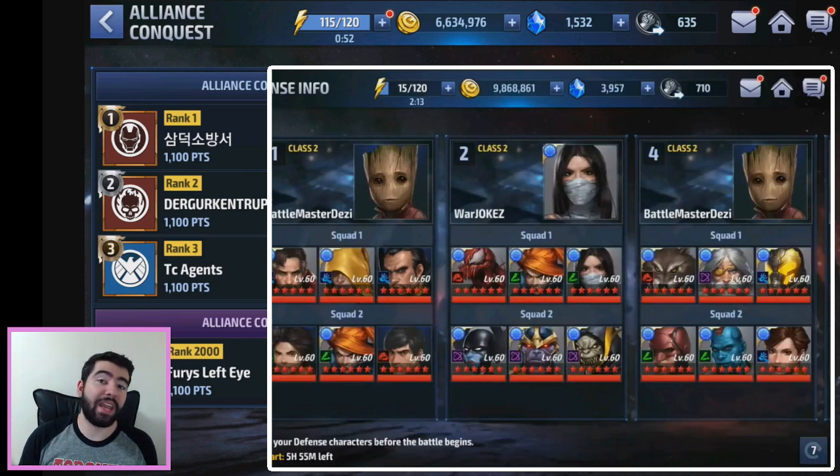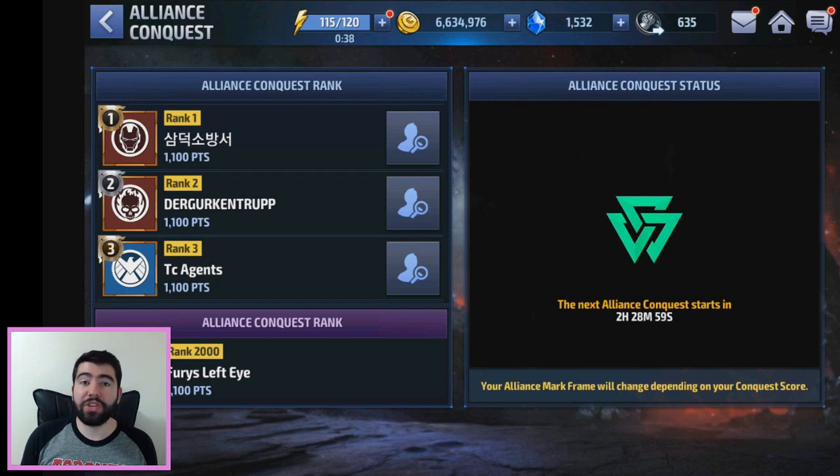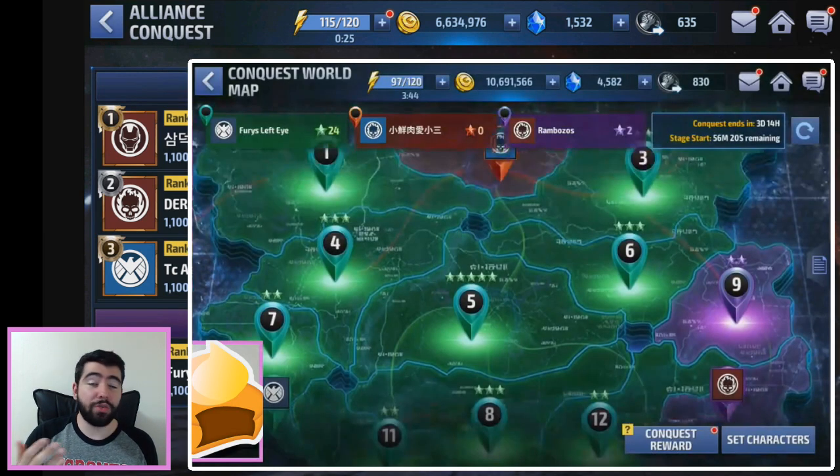Those 10 stages are initially filled with AI opponents, but once your 10 players conquer those stages they'll be filled with your teams. You can have one alliance member conquering multiple zones if they're fast enough, but that's not recommended because they'd use too much of their roster. Try to balance it — one alliance member per zone, so 10 members take zone 7 and 10 members take zone 11, then they move on to zone 4 and zone 8.